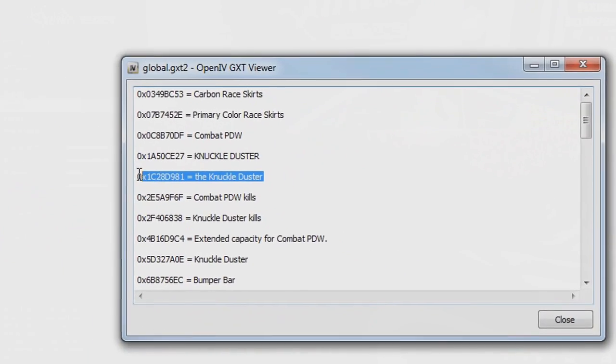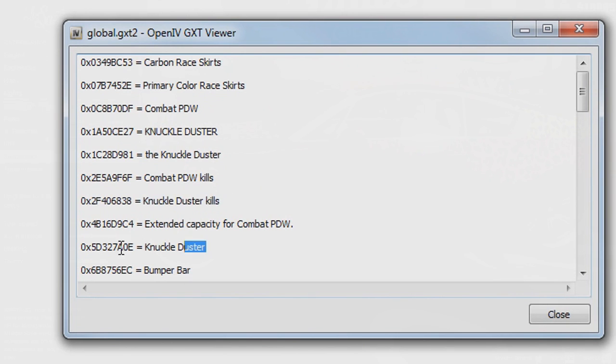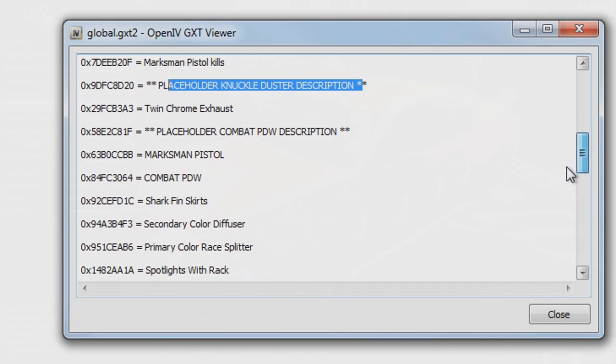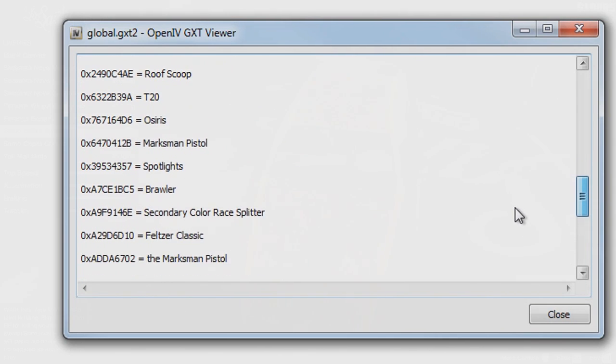The most interesting thing is there is actually a string of text related to a knuckle duster. As you can see, it states 'knuckle duster,' then 'the knuckle duster,' then 'placeholder knuckle duster description,' and another knuckle duster entry underneath it. There's also one for a marksman pistol, which is not currently in GTA 5. You'll see strings relating to marksman pistol kills and a placeholder for the marksman pistol description within these update files.